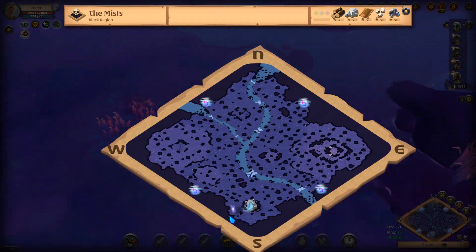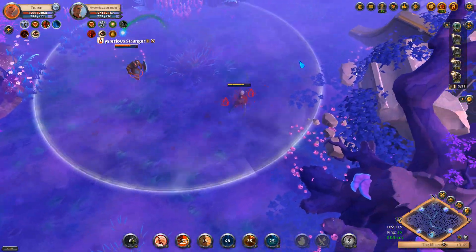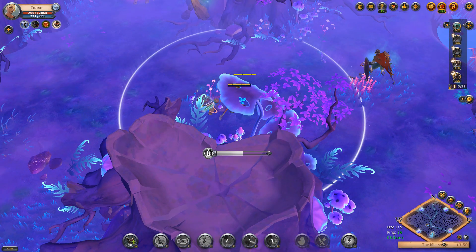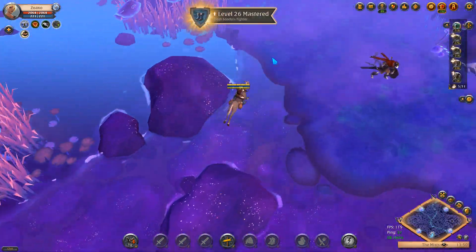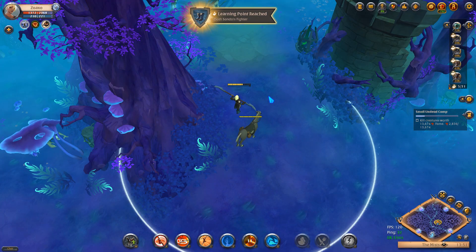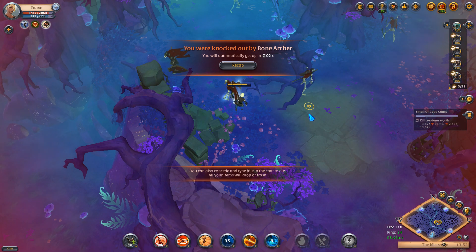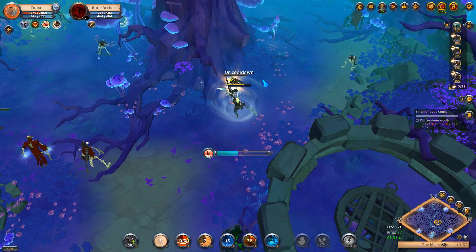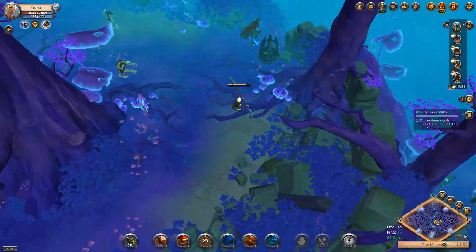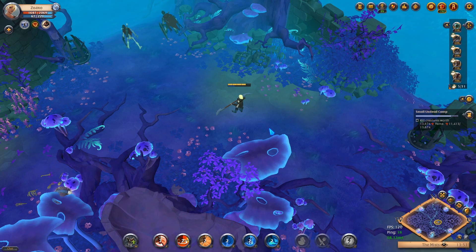If you're going to be a crafter, I would suggest staying in the outer cities like Bridgewatch, Martlock, Fort Sterling, and Lymhurst. I would recommend staying in those cities if you plan on crafting, because you have access to all the tier two, tier three, and tier four resources right outside the doors — you don't have to go far. Right now in Bridgewatch during the test, we're getting a bonus amount of resources and extra learning points. Resources are relatively cheap because so many people are farming in those starter cities, but in Caerleon everything's extremely expensive because you have to use your mule to transport a ton of resources all the way up there.